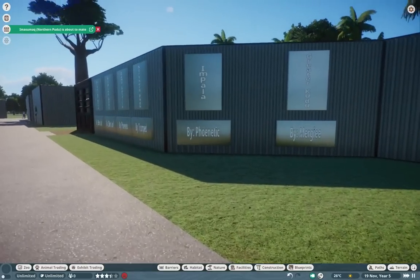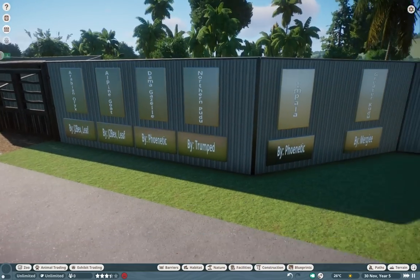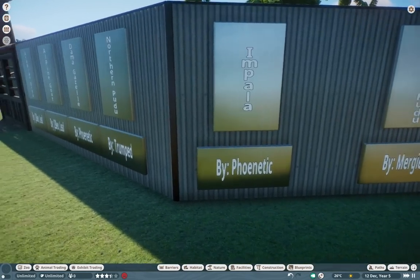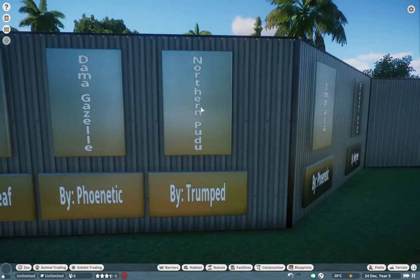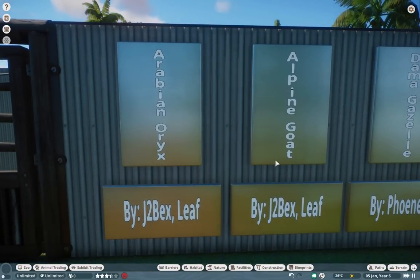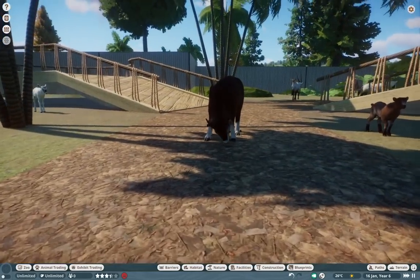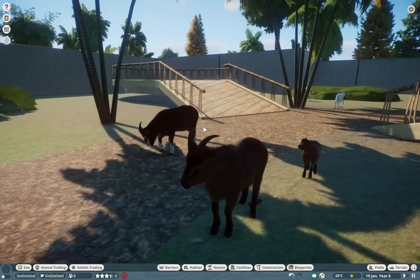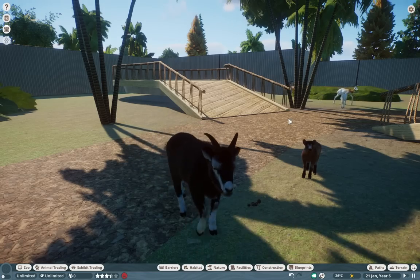Here we have all of our artiodactyls. There's a ton of stuff in here, so let's address it right off the bat: Greater Kudu by Mariji, Impala by Phonetic — Phonetic has been making a huge splash on the scene. Trumped once again has blessed us with the Northern Pudu. Dama Gazelle by Phonetic as well. And we have J2's Alpine Ibex — or Alpine Goat — and Arabian Oryx. Right off the bat we see the Alpine Goat. It is beautiful. You guys have probably seen the Foxborough Zoo episode where I have these guys in the little petting zoo part.